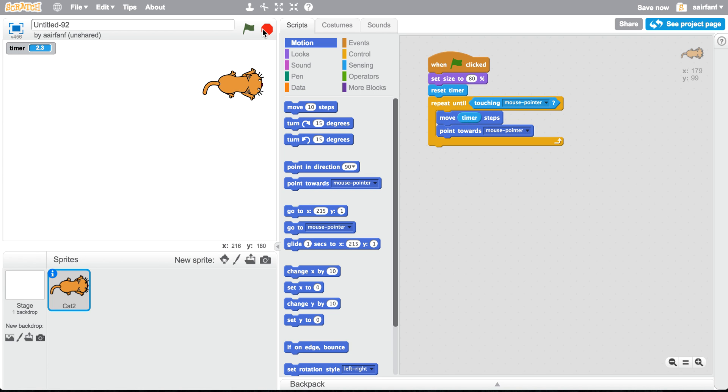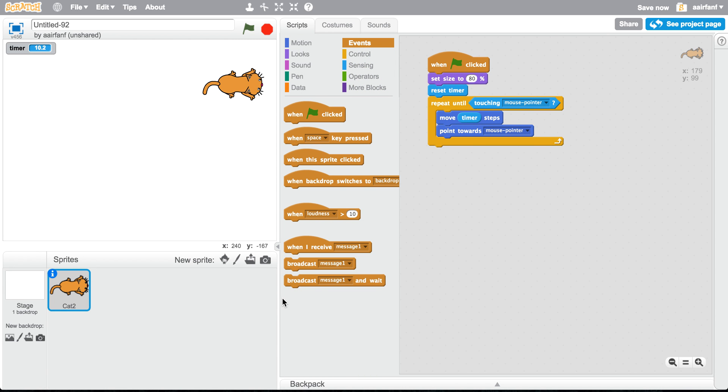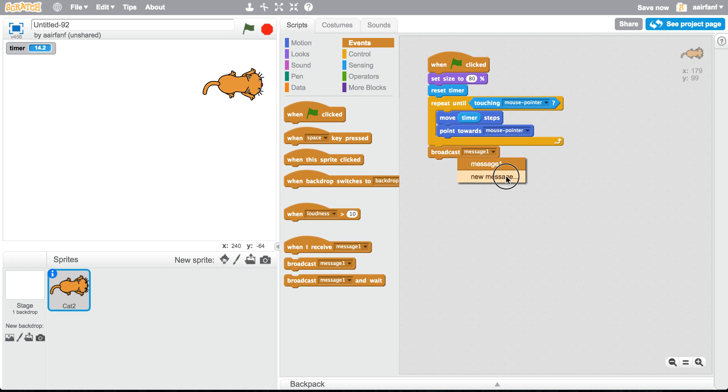Oh, it touched the mouse — okay, so in that case we lose. When we lose, we go into Events, use 'broadcast message,' and say 'game over.'